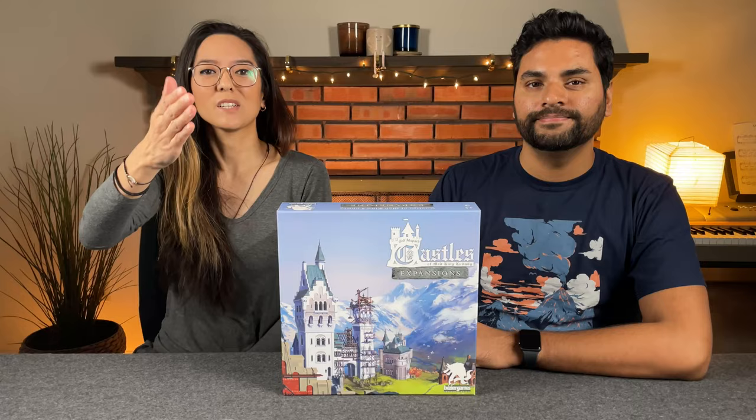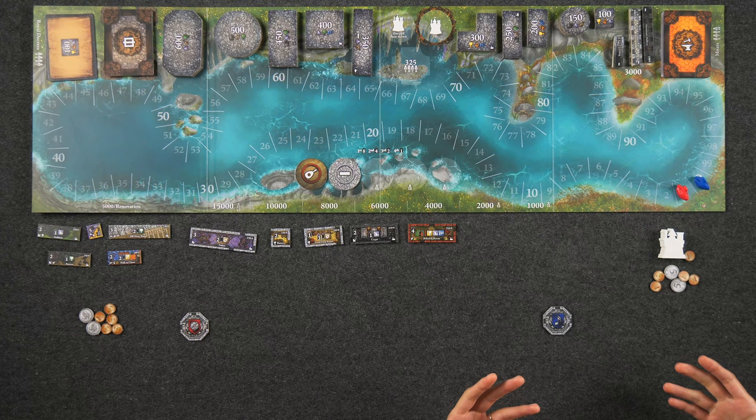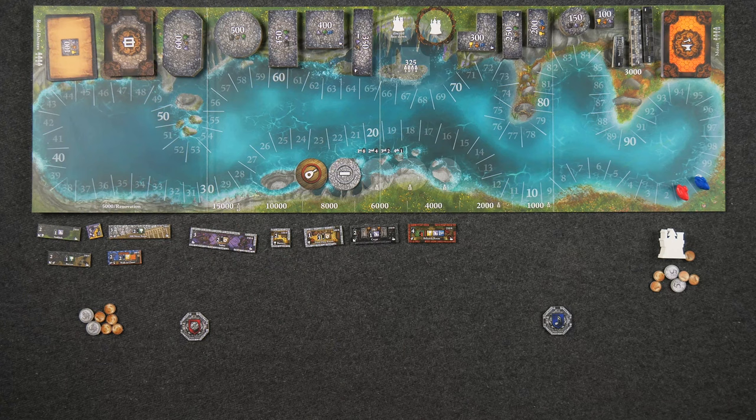We are all set up here for a two-player game of Castles of Mad King Ludwig Second Edition with the new Renovations expansion. When incorporating the new Renovations expansion, there are a few changes to setup. Mainly, you play with fewer room cards in the deck, and for each room tile you draw, you're going to place out an equivalent size renovation tile from the new renovation tile tray.